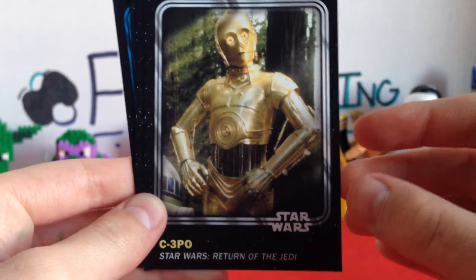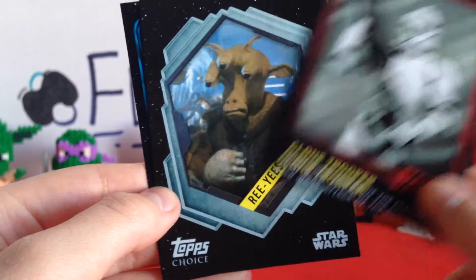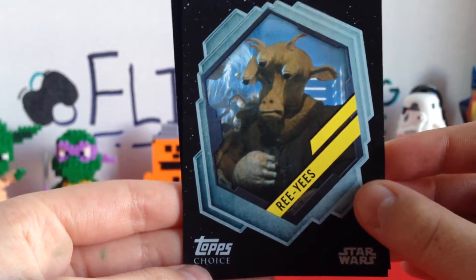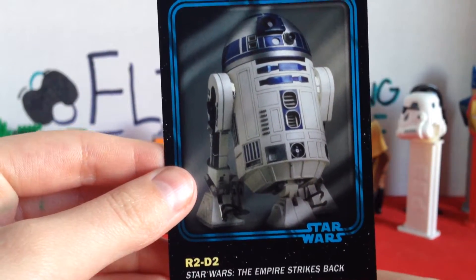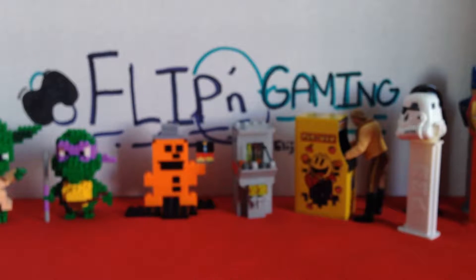C-3PO from Star Wars: Return of the Jedi, and a Clone Trooper from Attack of the Clones. Then there's one called Reese — to be honest I don't really know who that is, but it says 'top choice.' I don't know if that's a cool card or not. And then yes, we have R2-D2 from Star Wars: The Empire Strikes Back — that is amazing!